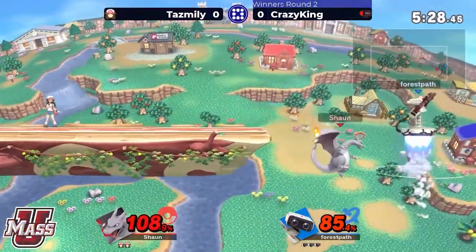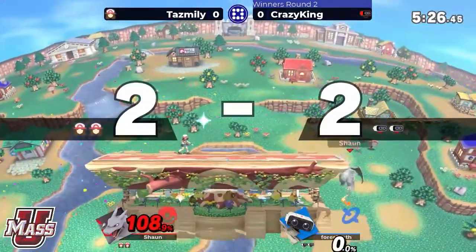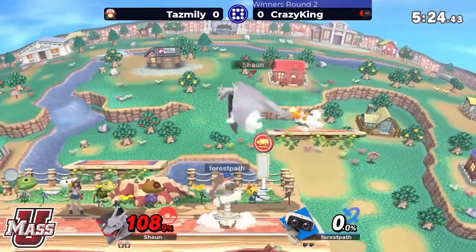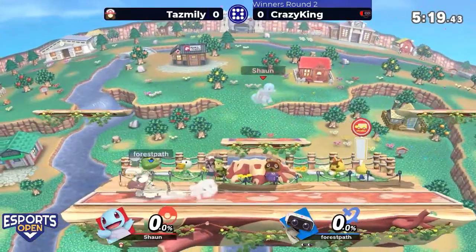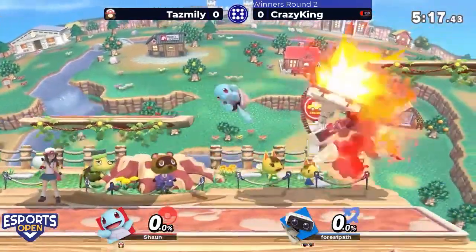Flare blitz straight to ledge, but going out there with that forward air — great edge guard, recognizing that ROB was going to be in a vulnerable position that high above the stage and that far out.